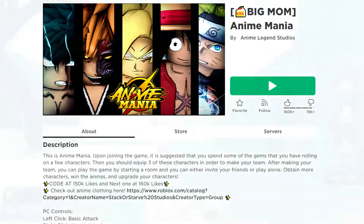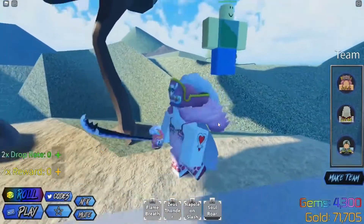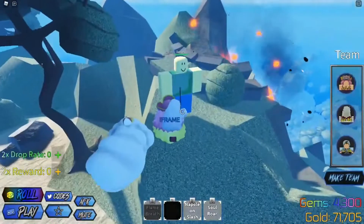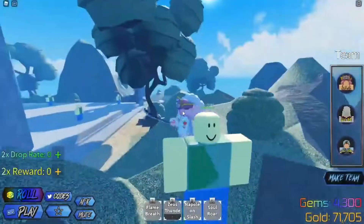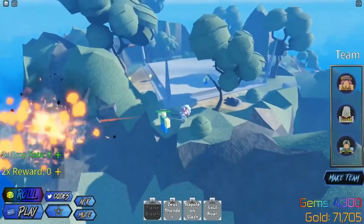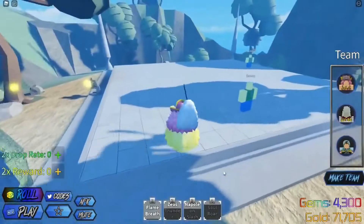Number 7: Anime Mania. This game is consistently ranked as one of the most played anime-themed games on the platform, featuring characters from a number of different anime like Dragon Ball among others. It's strongly suggested that you use some of your gems to purchase a few different characters, then equip three heroes so your team is complete. You can get the game started by making a room and challenging friends or playing solo — acquire new characters, prevail in battle arenas, and improve the ones you already have.